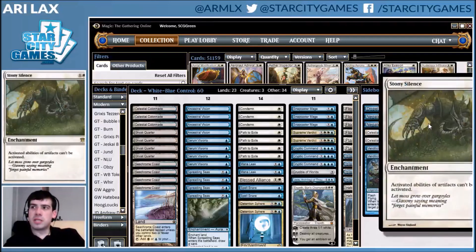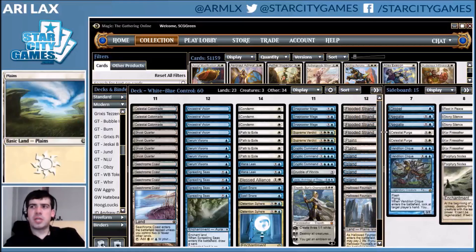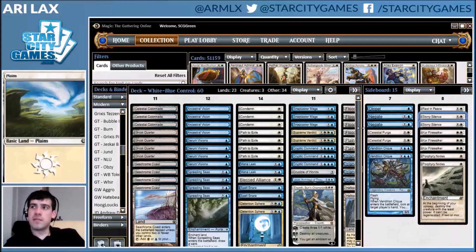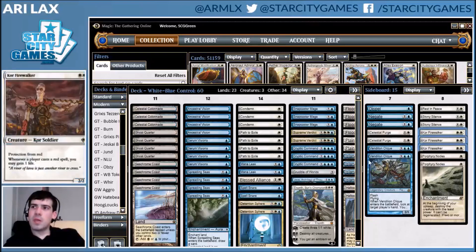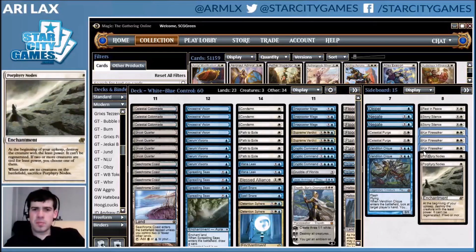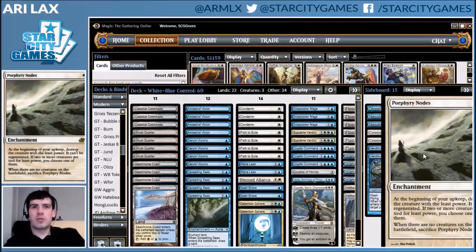You've got Stony Silence against Affinity. This list specifically is going to be a little worse against Affinity than the typical blue-white deck — Jeskai has Electrolyze, Esper has Lingering Souls, and this deck has neither. Firewalkers against Burn, even though you have Blessed Alliance in the main, you need more than one card to get there. And Pyroclasm to pick off the wider creature decks like Merfolk and Abzan Company. The main deck is overloaded on answers good against Death's Shadow, so the Pyroclasm is specifically there to handle tribal and toolbox decks.